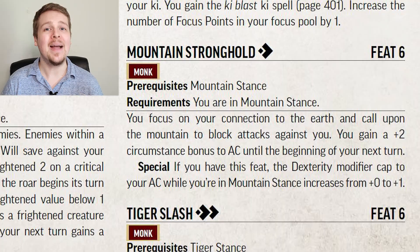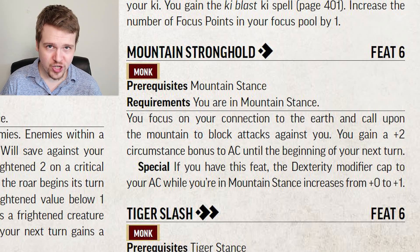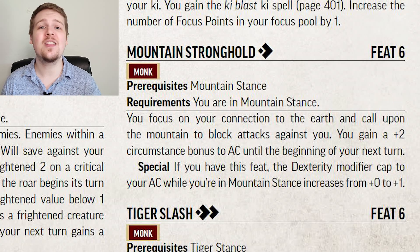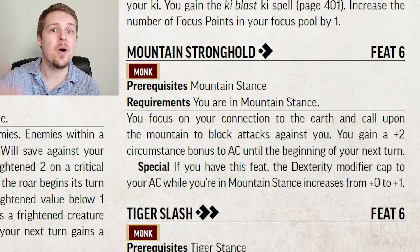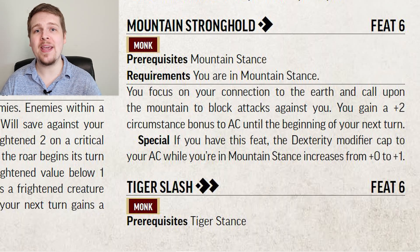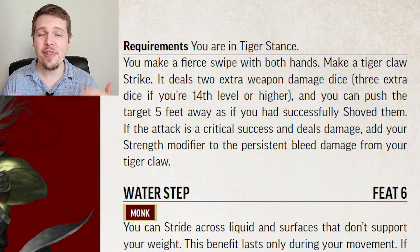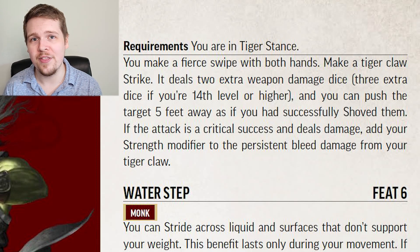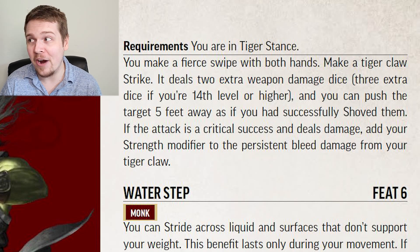Mountain Stronghold is an action you can take while in Mountain Stance that basically makes you raise a shield even though you don't have one. By spending one action, you gain a plus 2 circumstance bonus to armor class until the start of your next turn. Also, when you take the Mountain Stronghold feat, you permanently gain a plus 1 dexterity cap while in Mountain Stance, effectively turning it into a bonus plus 1 to AC. Tiger Slash is effectively Power Attack for the Monk in Tiger Stance. For two actions, you make a swipe with both hands — if it hits, you deal two additional weapon damage dice, or three at level 14, and you get the option of pushing the target five feet away for free. If you critically hit, you also get to add your Strength modifier to the persistent bleed damage from Tiger Stance.